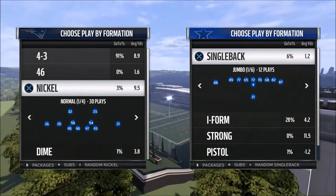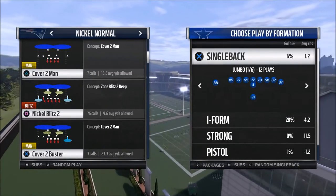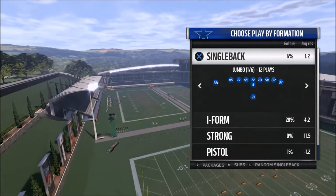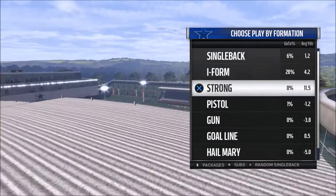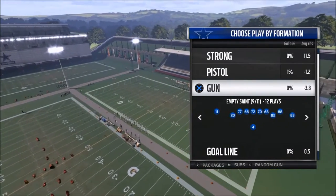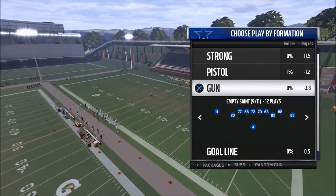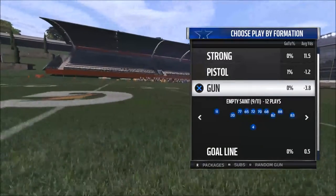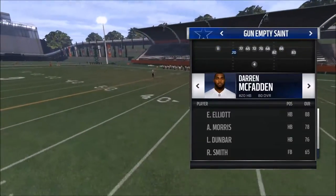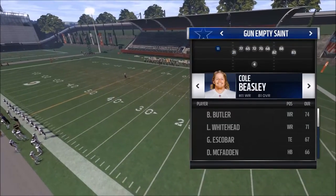I want to show you a couple things. We're going to base this defensively — we're going to try to show you how to combat cover two, cross man, and different pressures you might face. One of my favorite formations, and where in my opinion this playbook starts and ends, is with the Empty Saint. I'm using the Cowboys just because they're my favorite team, but you can use really anyone.